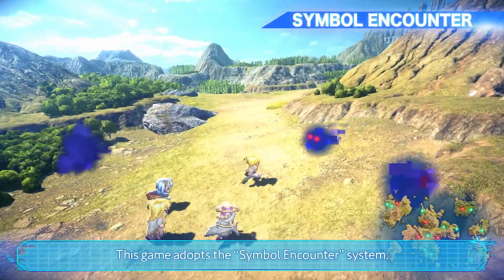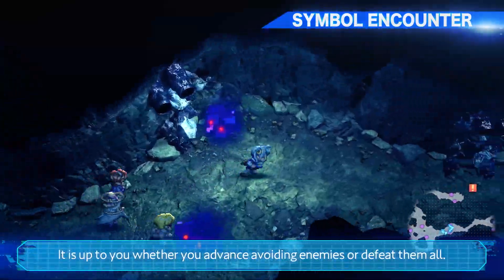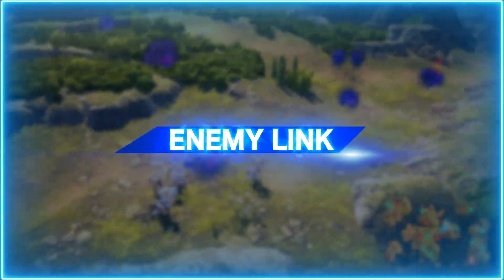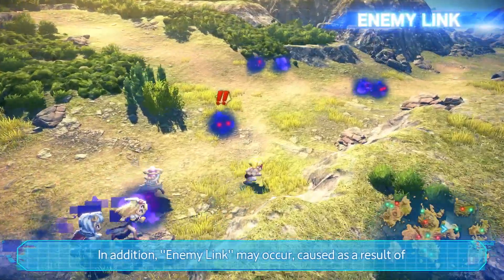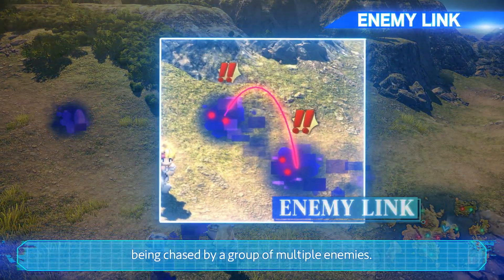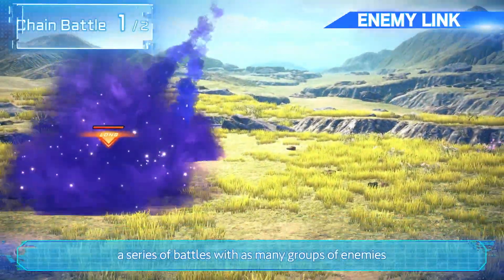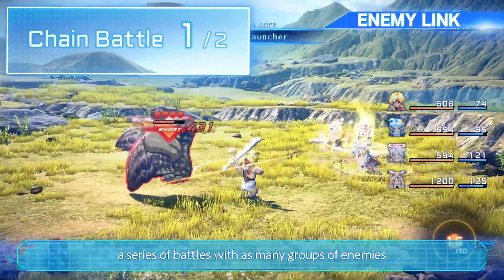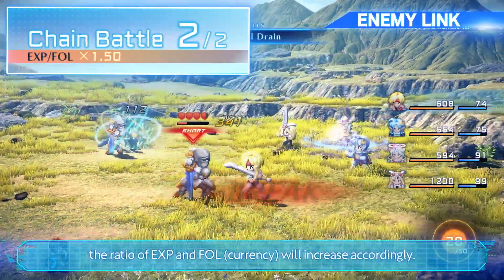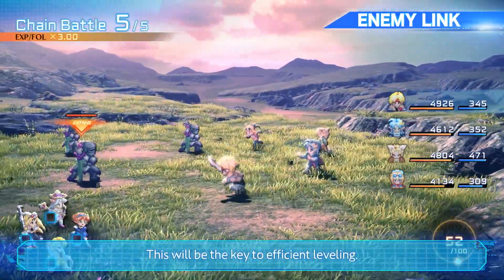This game adapts the Symbol Encounter System. It is up to you whether you advance, avoiding enemies or defeat them all. In addition, enemy leak may occur as a result of being chased by a group of multiple enemies. If you start a battle in that state, you will have a series of battles with as many groups of enemies as you encountered at once. The ratio of experience and loot will increase accordingly, making this the key to efficient leveling.